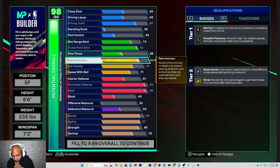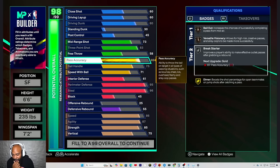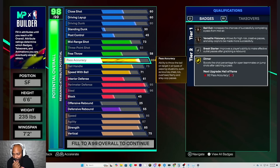Somebody just yelled, take down that pass accuracy. No — why would I do that? For bailout, sir? You see that bailout, sir? You see that break starter, sir? You see that dimer, sir? Do you see that versatile visionary? I got dimes. What y'all like to do is create builds that ain't got no substance.